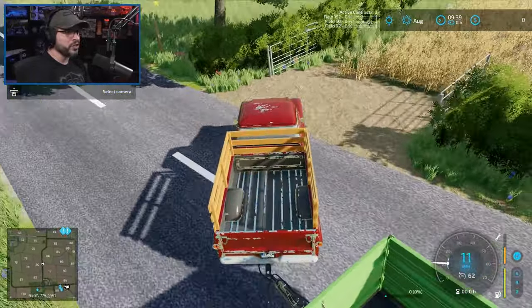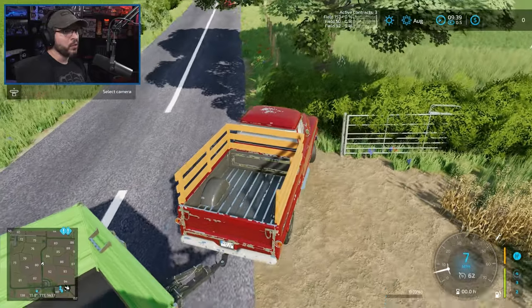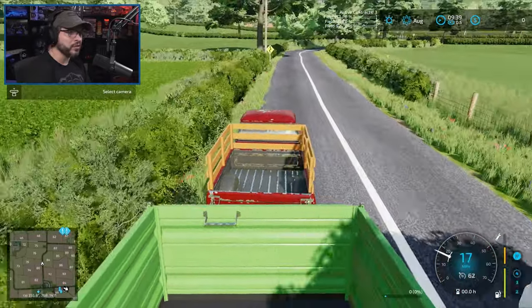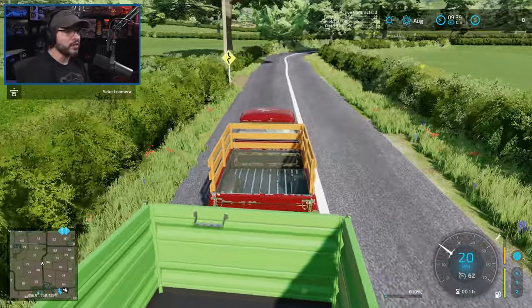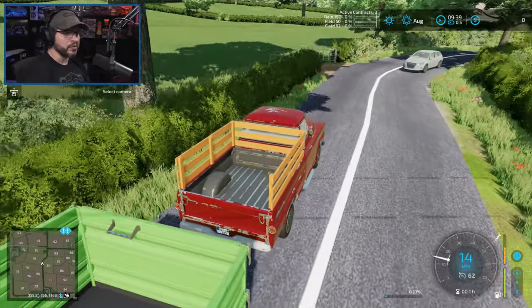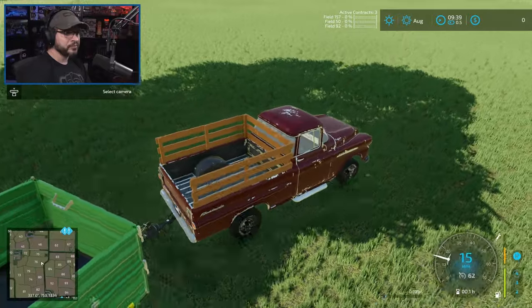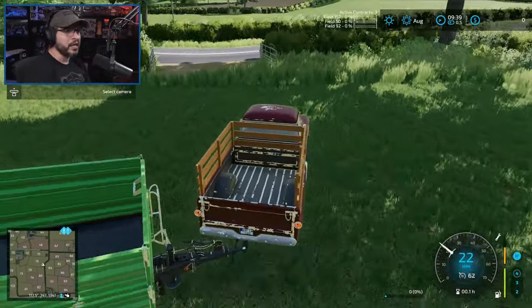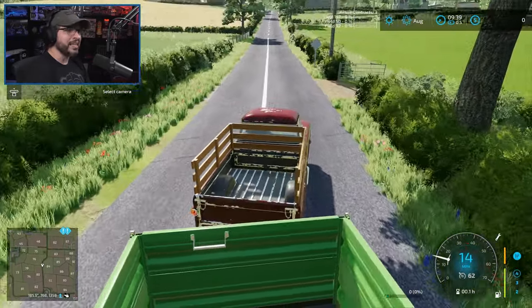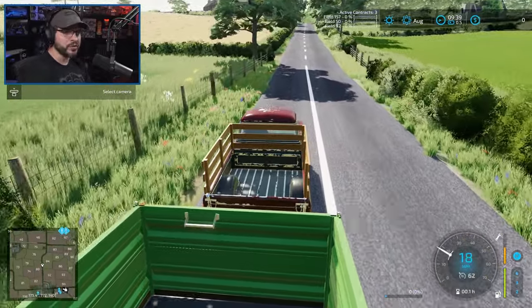If you own the field, you can actually shut these gates. If you do not own the field, they left all the gates open so you can do contract work. I don't really want to drive on people's fields if I can help it. I do have field stones turned off because I just don't enjoy that component. I also have crop destruction turned off — I get that it's realistic, but it's just not a gameplay mechanic I enjoy too much.